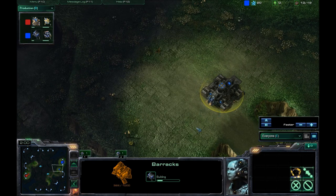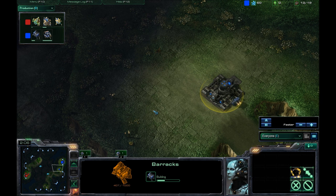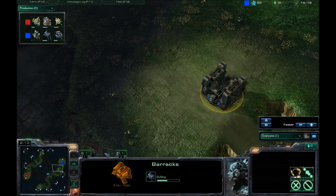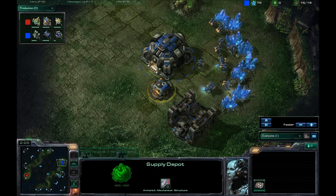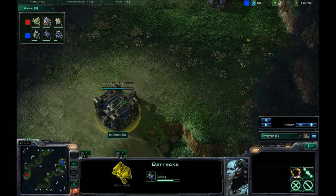Bunker going up at the ramp. It's not always needed to go at the ramp, but I always like to put it there because I want to get the sight on the ramp very early on in the game. And I don't want to pull the supply depot out there in case he comes in and is able to snipe that. This thing has a lot more HP than my normal supply depot, which only has 400 — so this is over double the HP.